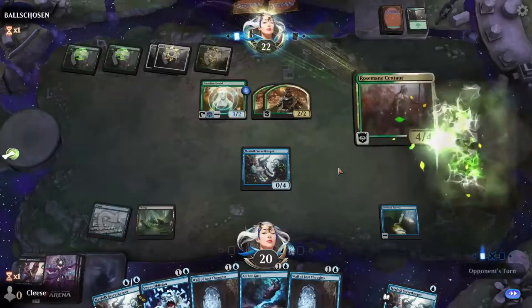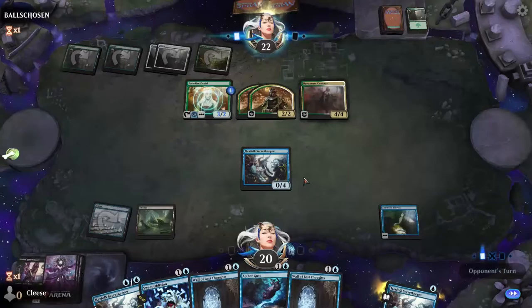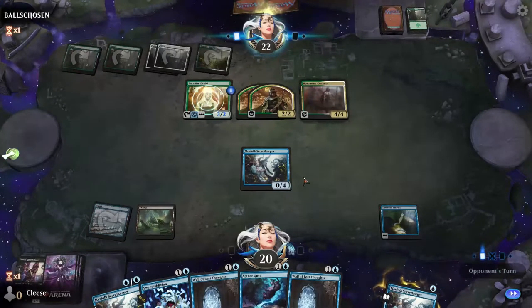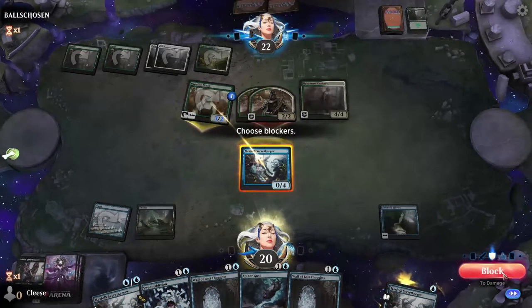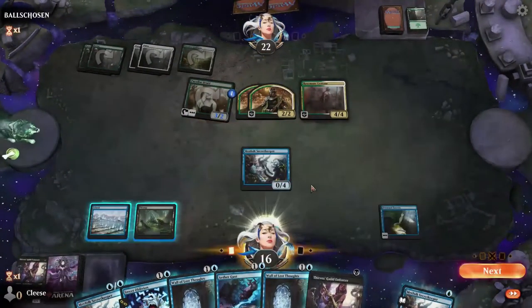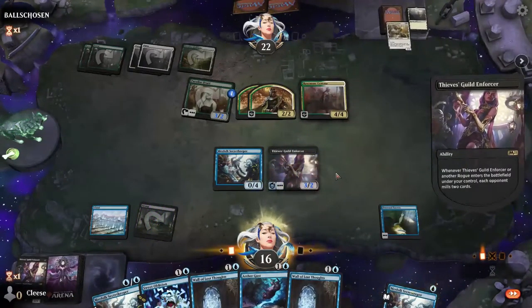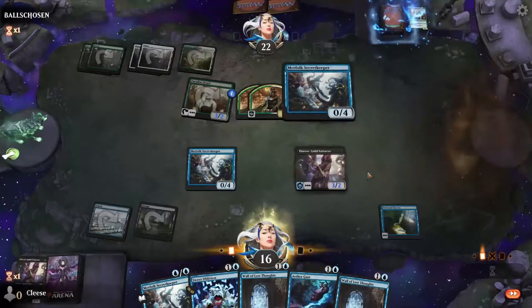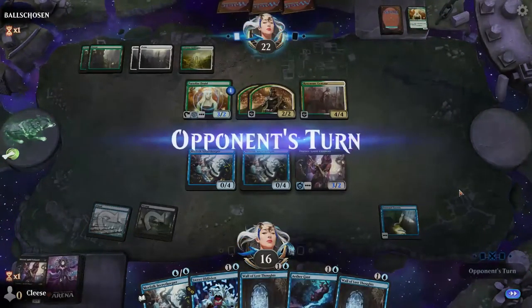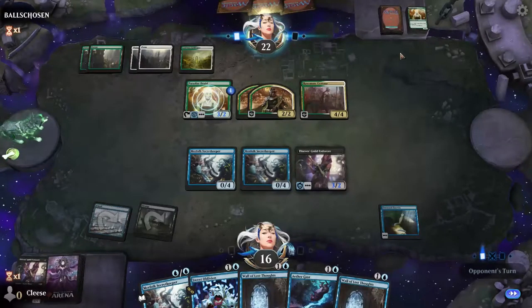Now he's going to probably buff his dudes. Nope — he's got another Centaur. Let's see what he attacks with, because I can block everything here and I'll end up taking four regardless — meaning there's no reason he shouldn't attack. I'll just block and just take four. Again, land-starved. We're going to get the Thieves Guild Enforcer out — cause you to mill again. And we're going to put the Secret Keeper out. Keep playing that defense, and then we're not going to attack. Really sucks I'm not getting any lands here. But they're down to 30.